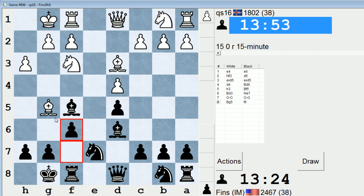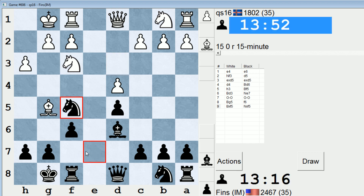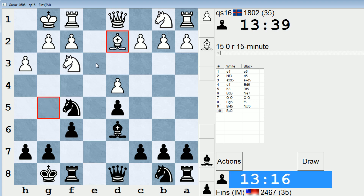I don't believe White should waste a tempo inducing F6 like they're doing here. Now he takes on F5. I don't really want to take on G5 and allow White to save the light-square Bishop, so let's just recapture and see where White puts that dark-square Bishop. Probably they've got to go all the way back to D2 or C1. Maybe E3, but it doesn't look too impressive there. Yeah, he goes all the way back to D2.